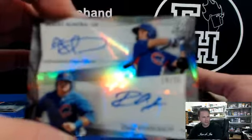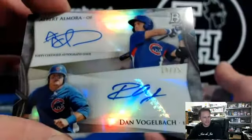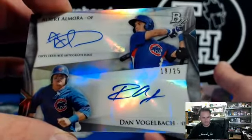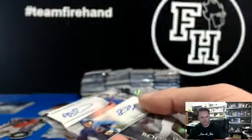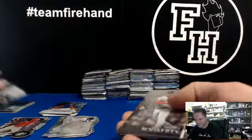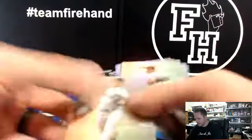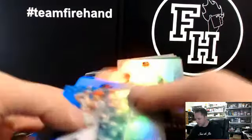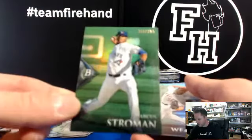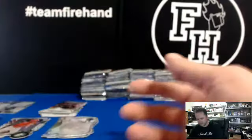Cubs is JMAX79 on the dual auto — Almora and Vogelbach. Gregory Polanco die-cut card for the Pirates. We got a green Marcus Stroman to $3.99 for the Blue Jays. That's it for box two.